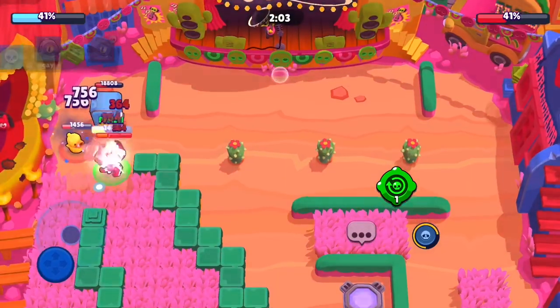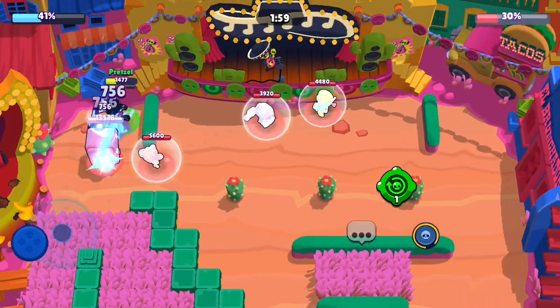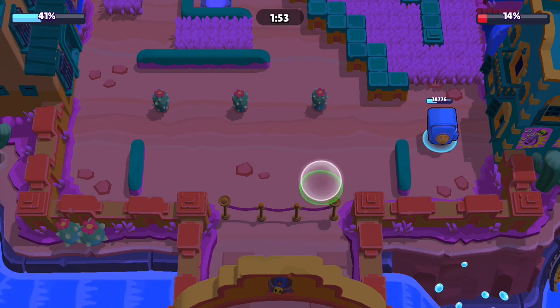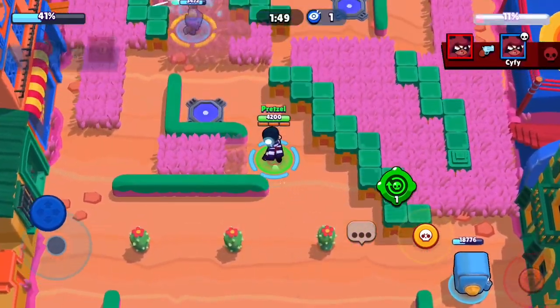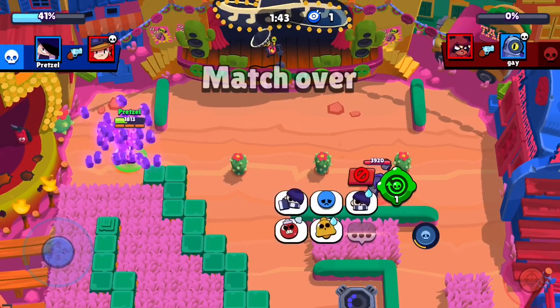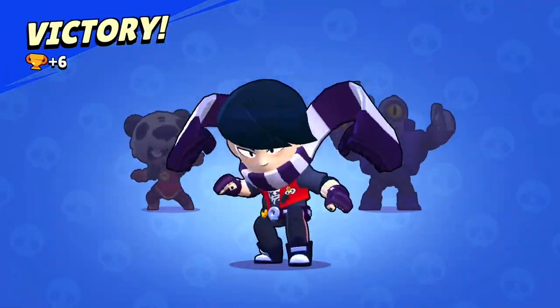I save my super, jump on the Jesse to take her out, and then go back to dealing damage to the safe. I deal 75% health and they've only done 60, so definitely don't leave an Edgar on the safe. We simply just take it out right there. I got another gadget, another super. Let's hop right into the next game.